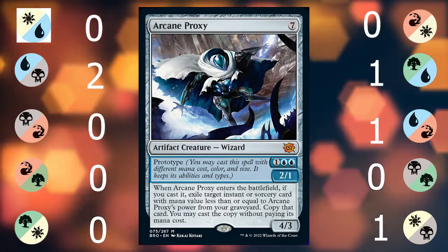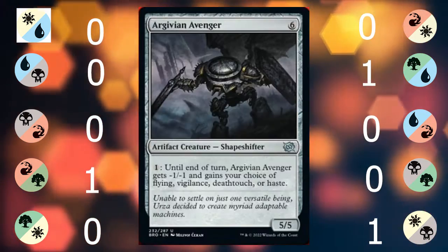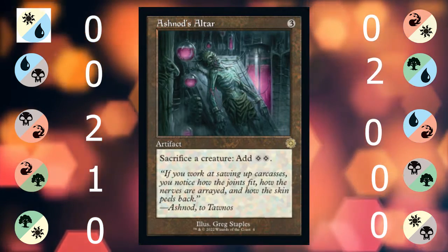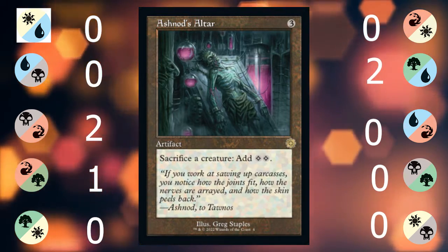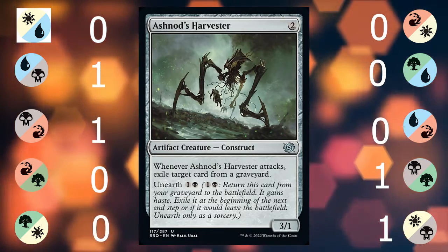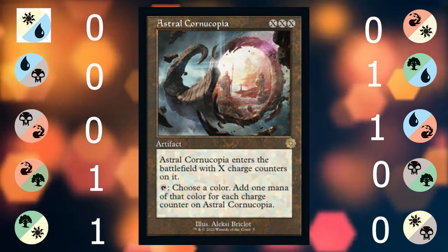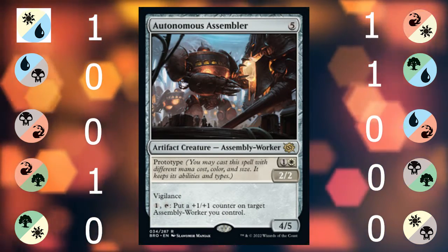Arcane Proxy is a slow Snapcaster Mage or a slow Torrential Gearhulk with cost limitations. Orghian Avenger is a versatile creature and not that expensive due to Power Stones. Ashnod's Altar is a great sack outlet to play big boys on turn three or four. Ashnod's Harvester performs surgery on your opponent's graveyard and trades up. Astral Cornucopia can be used to ramp with your Power Stones for non-artifact creatures. Autonomous Assembler is a very slow grower.